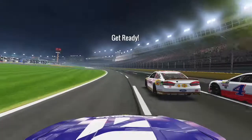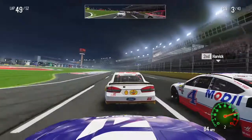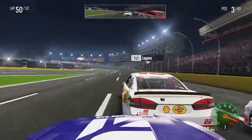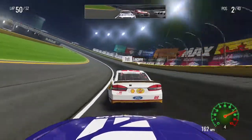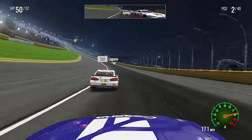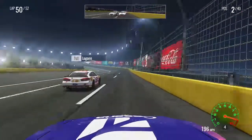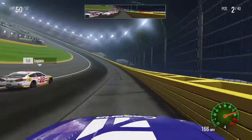It would be really nice if we could change our paint scheme in career mode because I have many paint schemes for the number one car, but I can't change them. It's only a three-lap shootout now. We're going to give that 22 a big push, get him out front, and then have just me and him out front to battle it out. Looks like that's exactly what's going to happen.